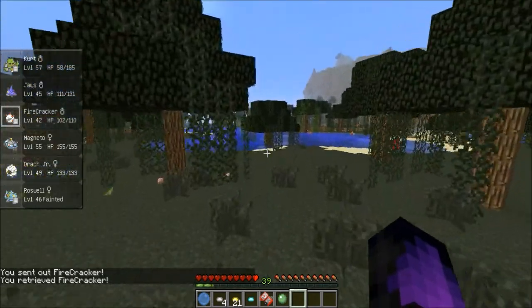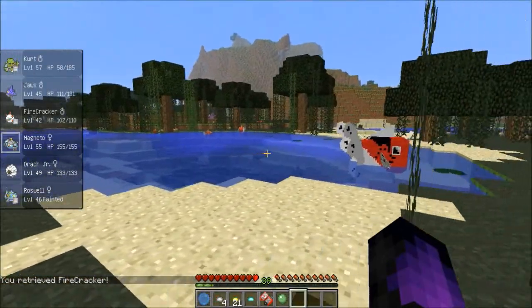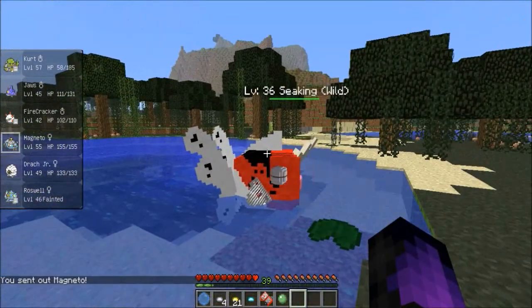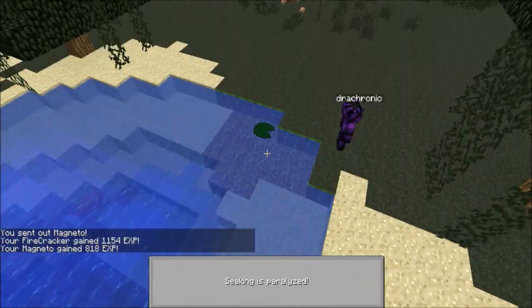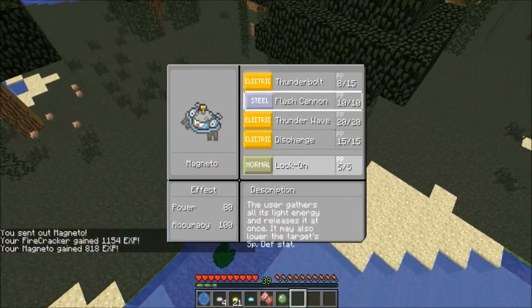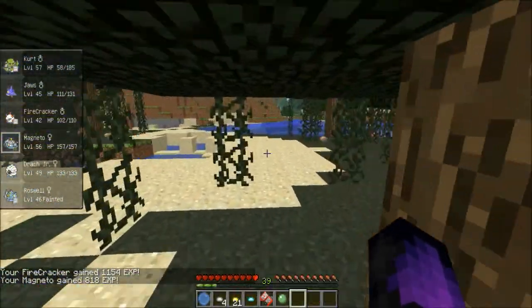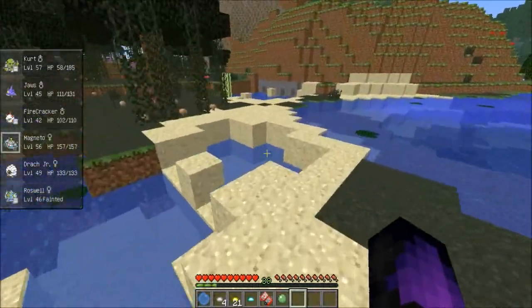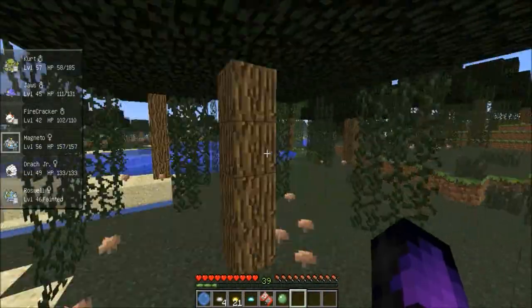There's a Golbat — I don't like going after flying things. Here's a Sea King, let's go Magneto and take him out. That is a big Sea King — pretty impressive looking. Lock on — not going to learn that. So we're looking for Sea Kings and Golducks. Golducks I like to fight because they're usually pretty high leveled.